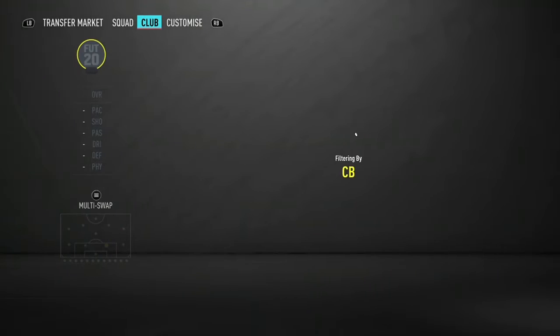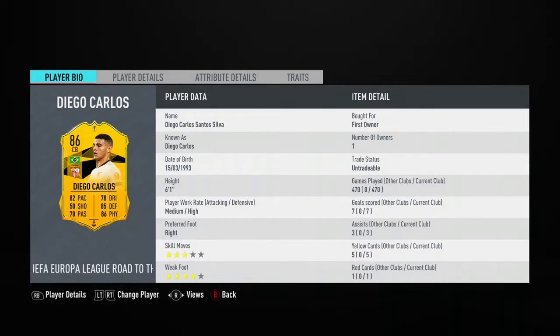Moving on to the first centre back, we have Diego Carlos. Now if you didn't do the SBC, unfortunately you won't be able to get this Diego Carlos. But if you did do him, this card is actually really really sick. He's got good pace, good defending, good physical. He's 6 foot 1 so he's doing all the headers. He's high defensive — a really really OP centre back.